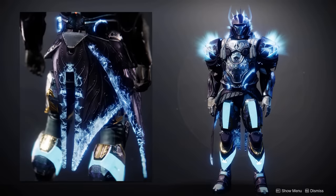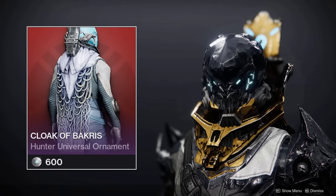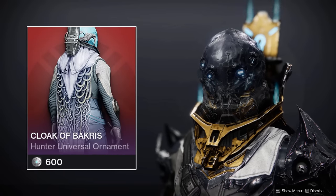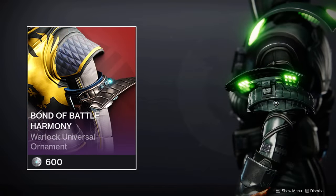These interactions will only work with the base looks of the exotic, so the backwrist cloak and beastly visage ornaments will not work. Here you can see it does add these blue flames around the top of the hood. The final ornament is for the Battle Harmony exotic, which actually synchronizes the glow animation.